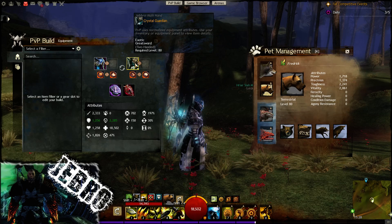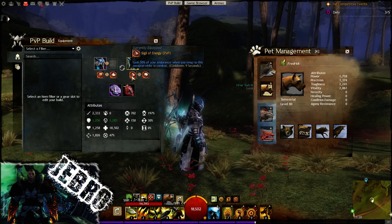Going over to the Greatsword, we have some energy, which we need to gain endurance so we can actually dodge, which is very useful.